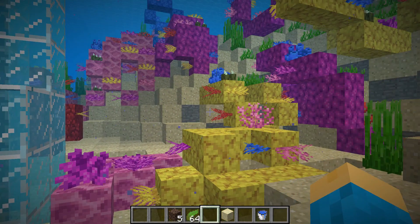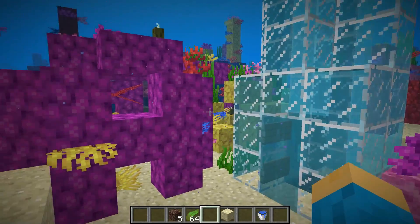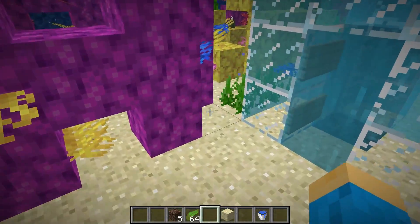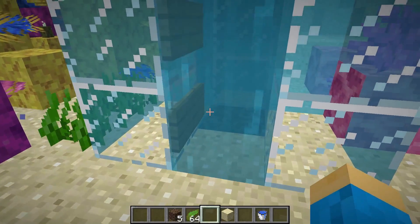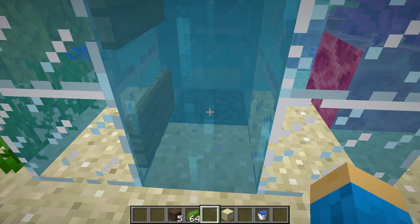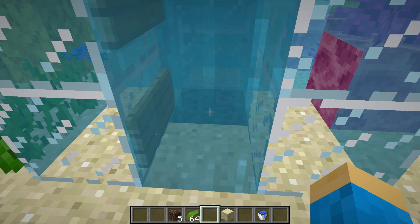We are in the 1.13 update and as you can see I've got my soul sand elevator right here and it isn't creating any bubbles. So I wanted to show you a quick and easy way to fix this if you're having this problem — it has to do with the source water blocks.